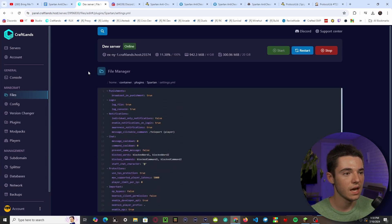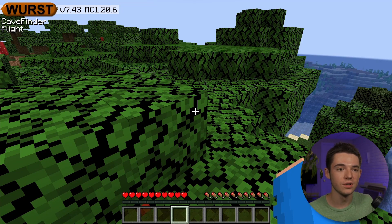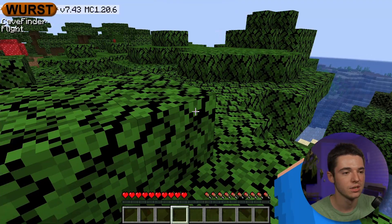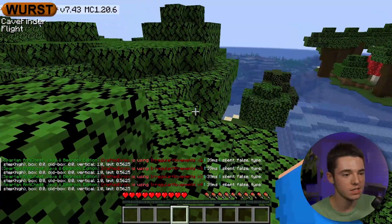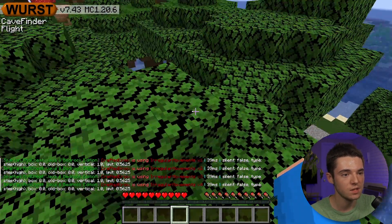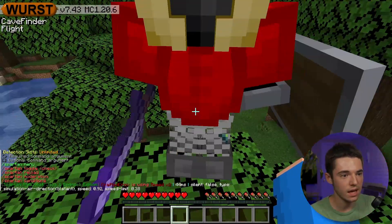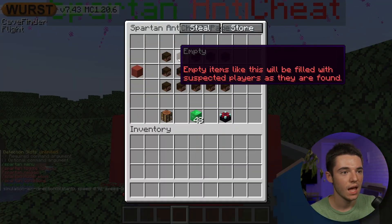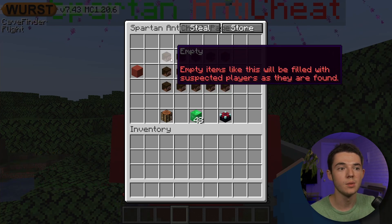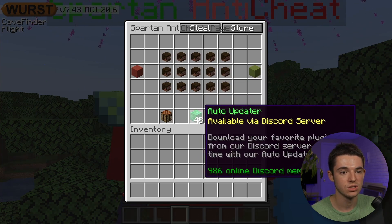That's pretty much the configuration. In-game, I have Wurst injected — I'm basic, I just use Wurst. We can already see some checks going on and I'm receiving messages. Since I don't have a bypass on, it's still checking and setting me back. If we type /spartan, a little NPC spawns and we can right-click him. These show all suspected hackers on your server — once more people are hacking, they'd start showing up here. There's also an auto updater to automatically update the plugin.